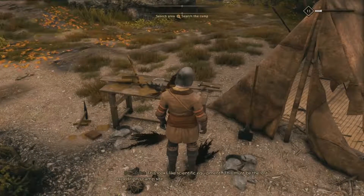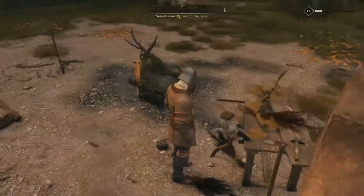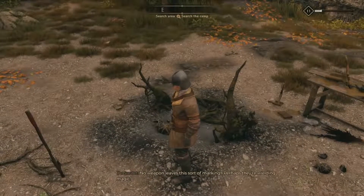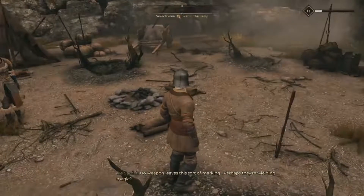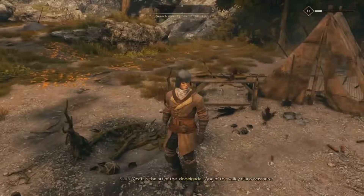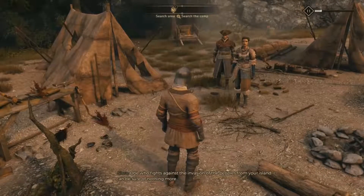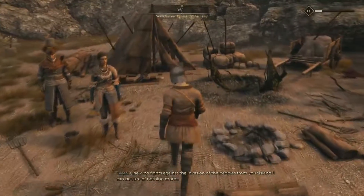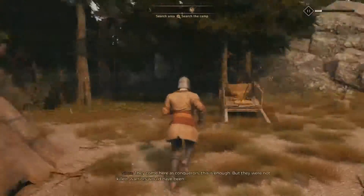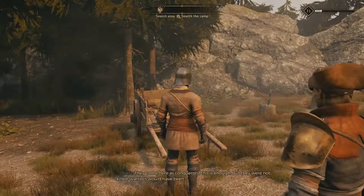There's a note here — must be the lost expedition's campsite. It reads: 'No weapon leaves this sort of marking. Perhaps they were wielding magic. Yes, it is the art of the Donna Gada, one of the valley clans. One who fights against the invasion of the peoples from your island. I can be sure of nothing more. Why would they attack scholars? They're not warriors. They come here as conquerors.' That's the letter over here in this broken wagon.